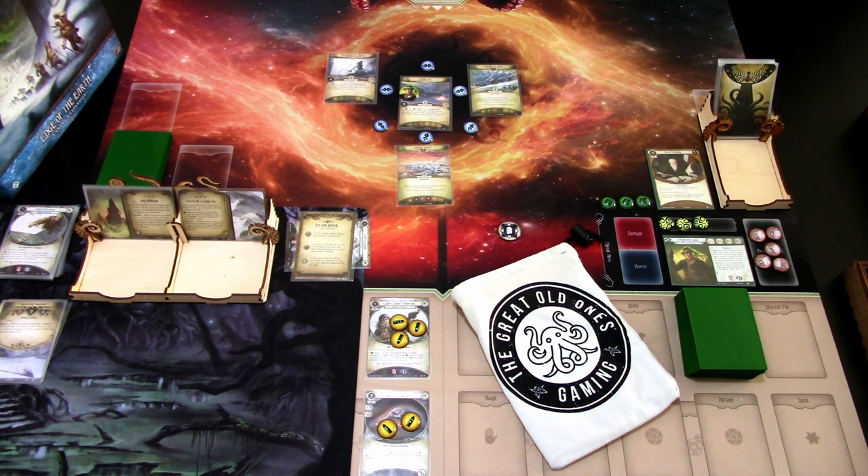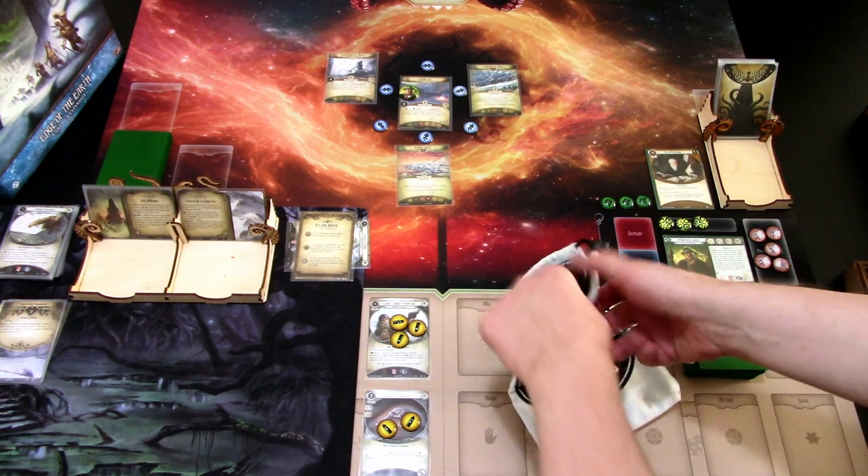Hi, this is JP from Know the Lights Over Arkham. Welcome to the first scenario of the Edge of the Earth campaign — the Ice and Death scenario, part one. I will be playing these parts as separate videos to keep the episode length manageable. I've already done the prelude and setup for this scenario. We decided to add one tablet to the back because the investigators did not believe Dyer's report, so we'll add this tablet token to the Chaos bag.